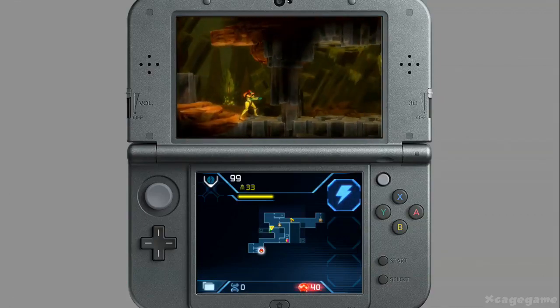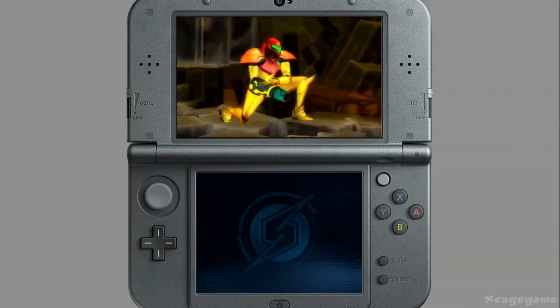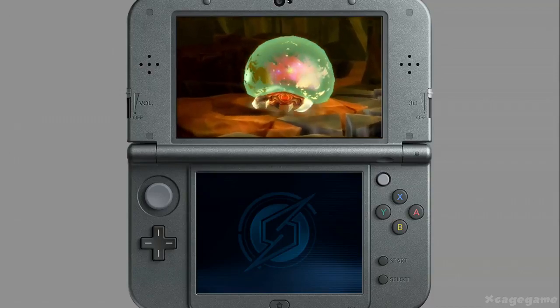Here's another safe station. The Scan Pulse told me that that block is breakable, but I can't shoot it, so I'm going to try a missile instead — and it's open. That's a good point: if you ever run into an area you can't progress past, use all of your weapons and abilities.